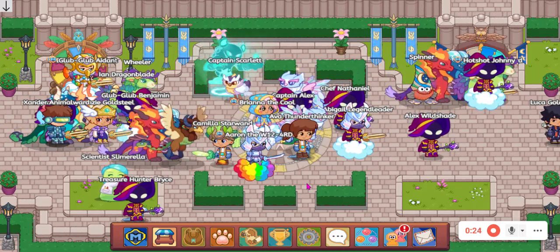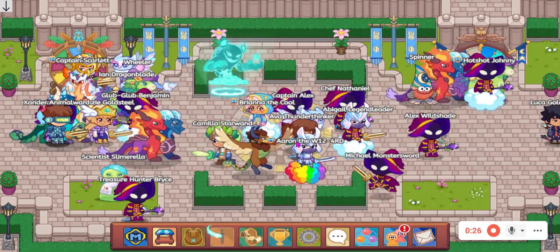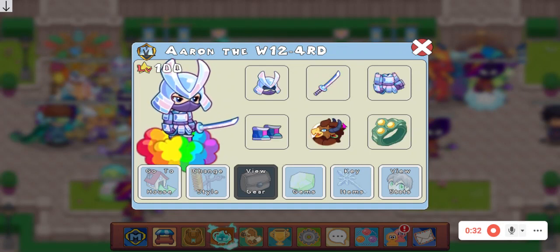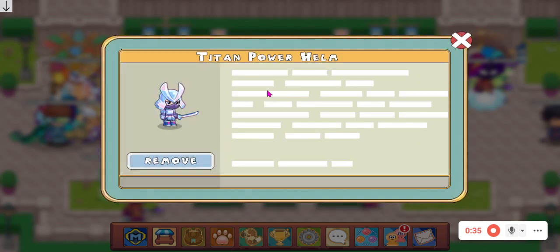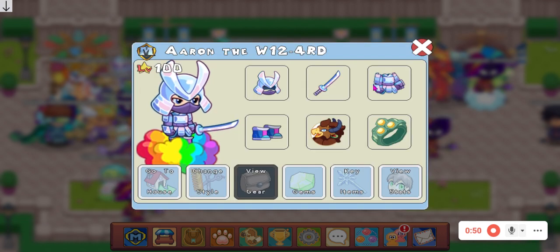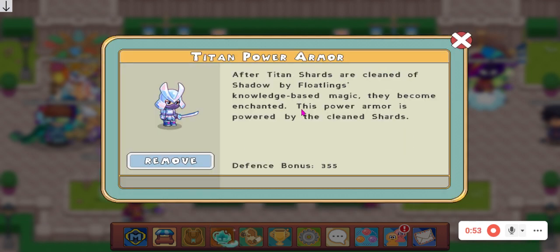So it's the best armor I've learned. Currently I'm wearing it. As you can see, it's a Titan Power Set. The Titan Power Helm has a 300 to 355 heart bonus, and the same goes for the Titan Power Armor — defense bonus is 300 to 355.